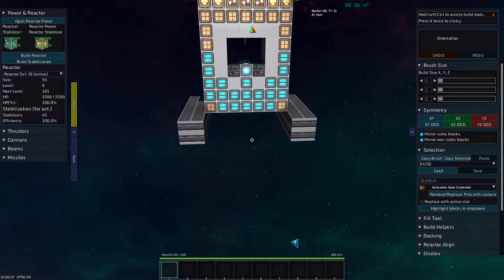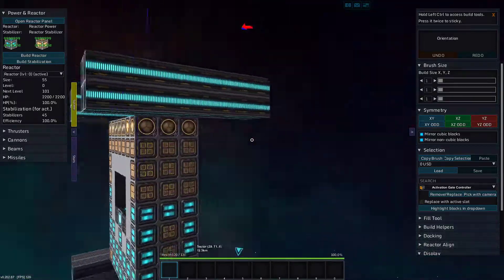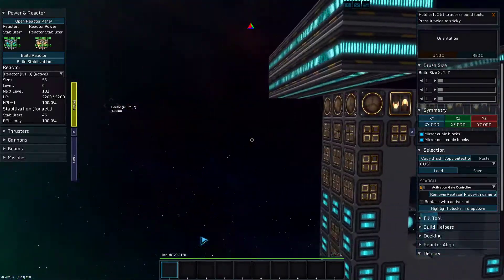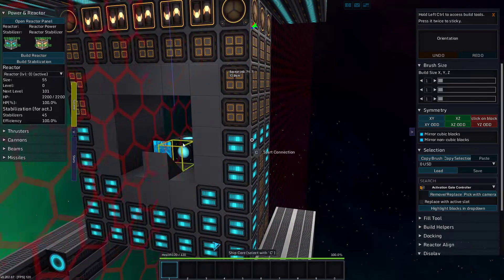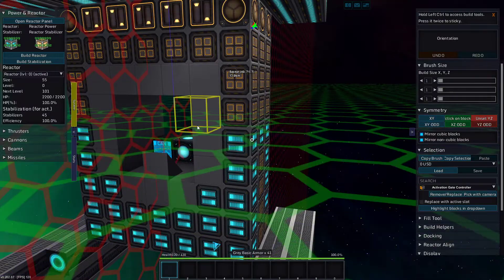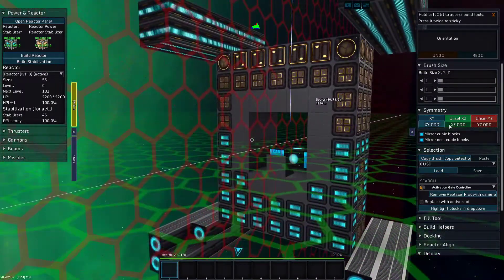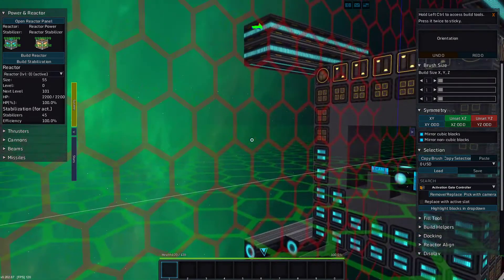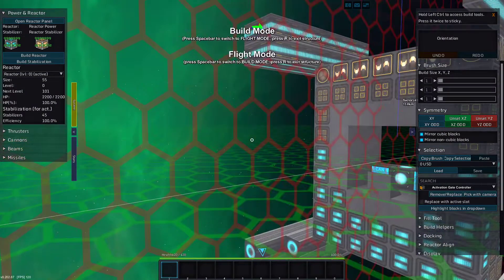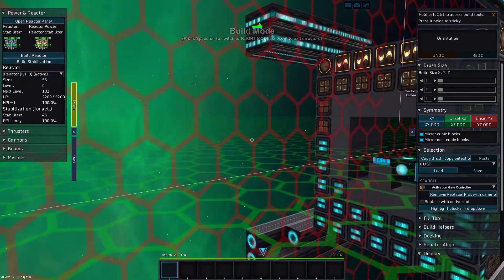Greetings and salutations, my name is JW608 and today I'm playing StarMade. We are back with this little light fighter we're working on. Let's fire up some symmetry — let's do up and left-right symmetry. You can do symmetrical planes by using symmetry in advanced build mode. Get to advanced build mode by being in build mode then holding down left control.